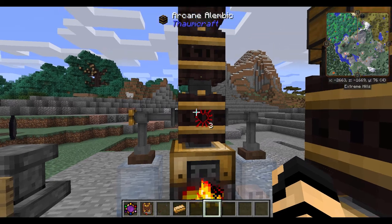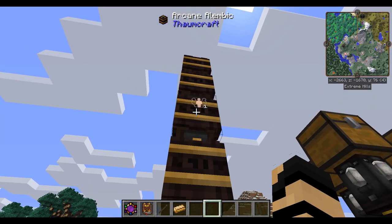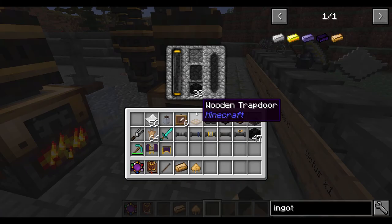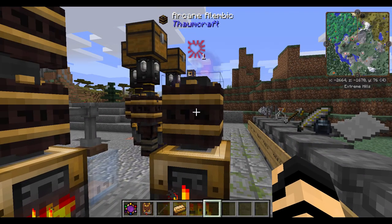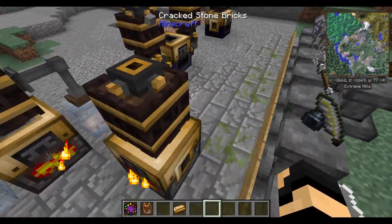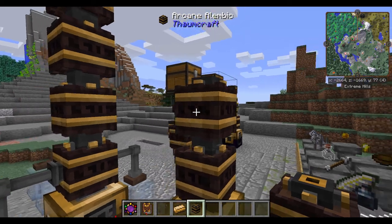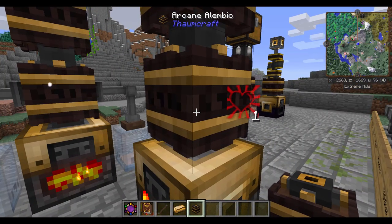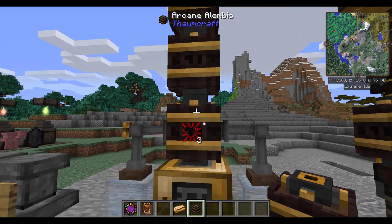The essentia goes into the alembics, and you'll see there are three different types here: Victus, Ignis, and one I can't remember the name of—but because I have at least three alembics, it's able to store all of them. If you only had one alembic, it will cook and some essentia will go up into the air as smoke—that's very inefficient. There are different upgrades you can make. It's best that when you start, you make yourself a bunch of alembics so you don't end up losing any of your ingredients.